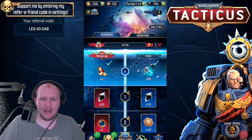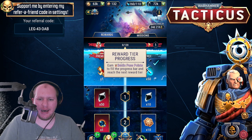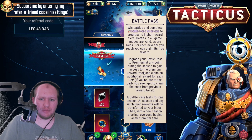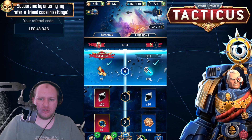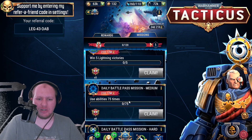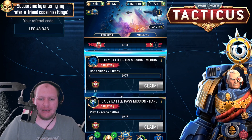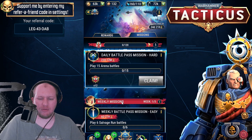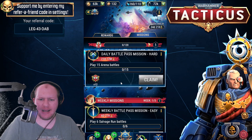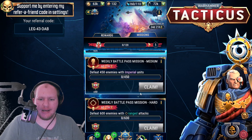Let me explain how you earn battle pass progress. You've got a reward track, and as you earn progress you unlock reward tiers. To progress the track you complete missions. There are three daily missions: do five lightning victories (pretty easy), use abilities 75 times, and play 15 arena battles. Each of these resets at the normal global daily reset.